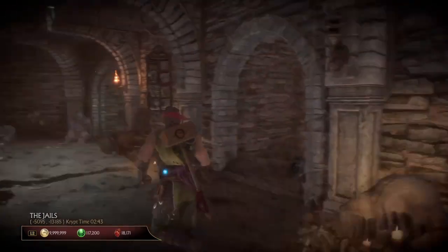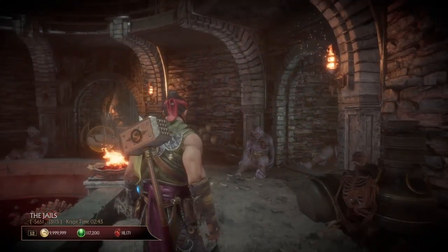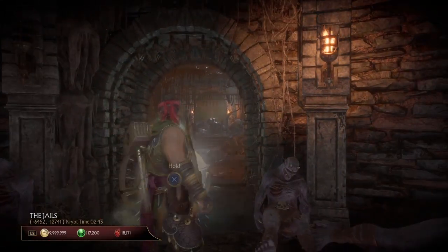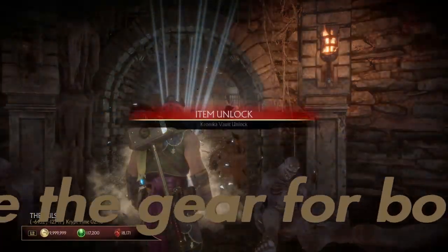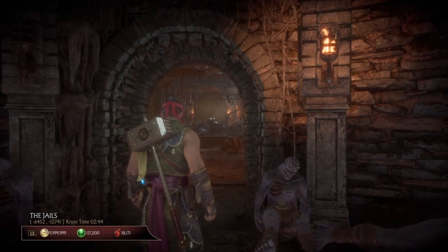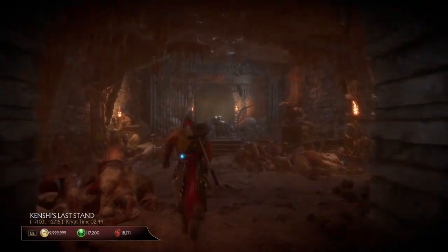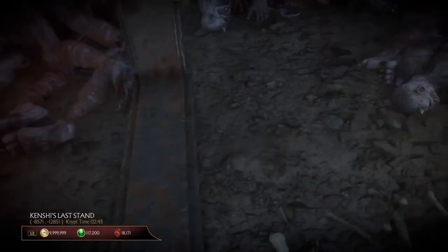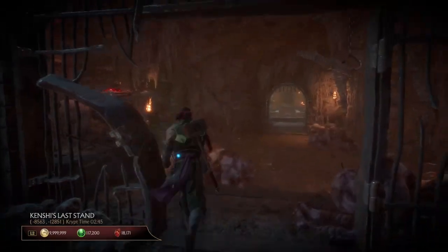So for the crypt event gears, the first thing you want to do is go to Goro's Lair. Once you go in, you want to go inside his drone room, and then once you get in there you want to turn to where one of those doors are. But be aware — the ones I have are already unlocked, yours might not be. Then you want to go to the jails.